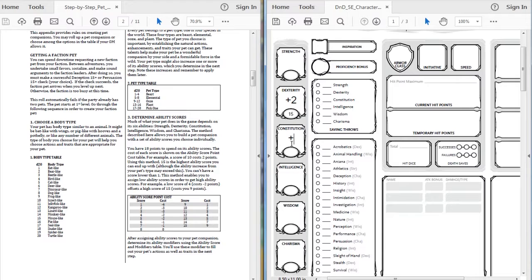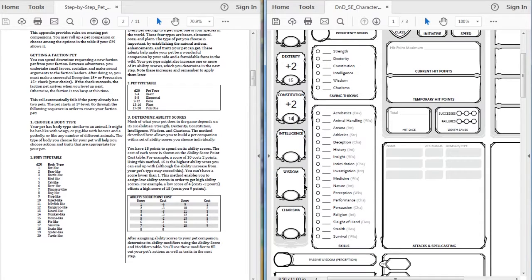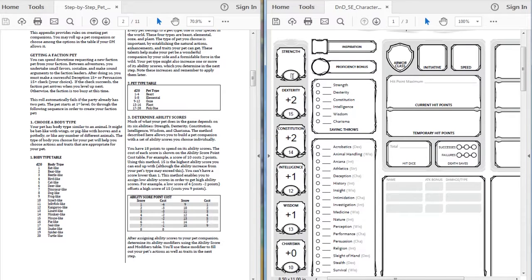We're going to get a bit of bulk again - put constitution plus two with our 14. We're going to make a more intelligent and wise Pokemon. Charisma can be 10 with plus zero, and strength we don't really need at this point, so that is a negative one.